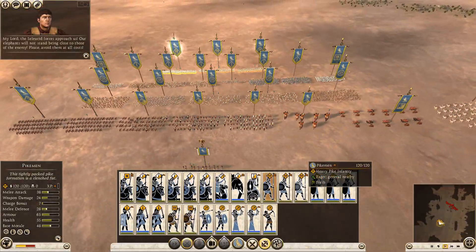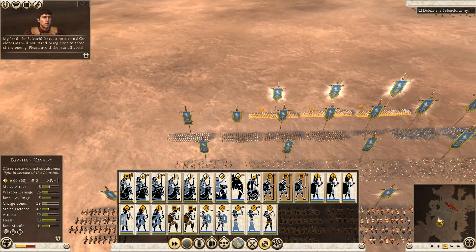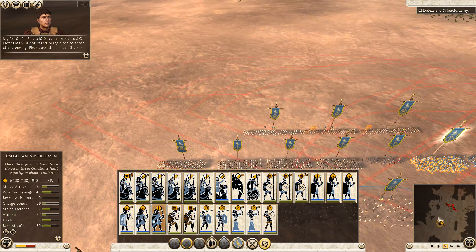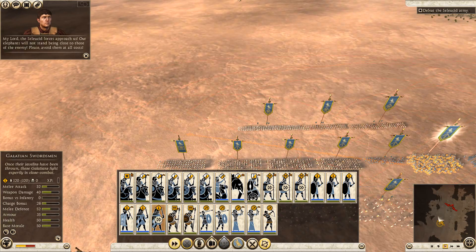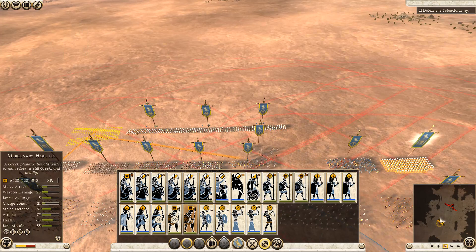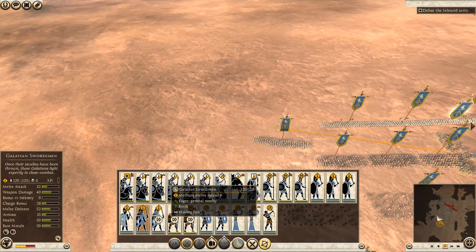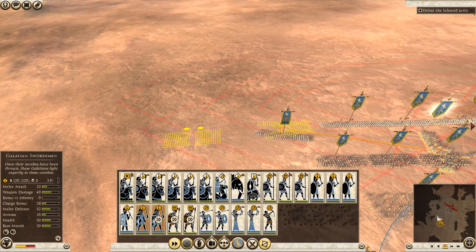Let's go and start deploying a line right away. The enemy forces approach us. Our elephants will not stand being close to those of the enemy — please avoid them at all costs. Those are the wrong ones; it's a really small unit. I don't know why that is, but it really makes them not too valuable, to be honest.